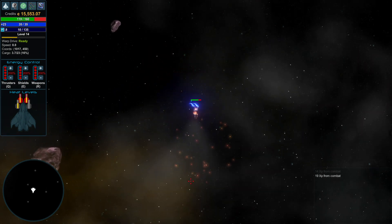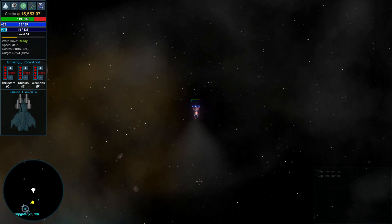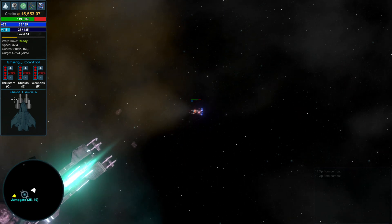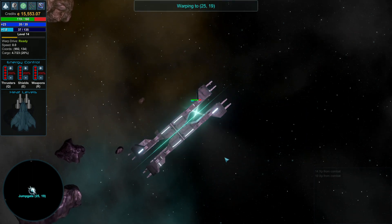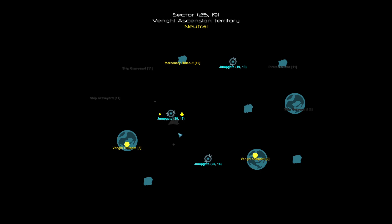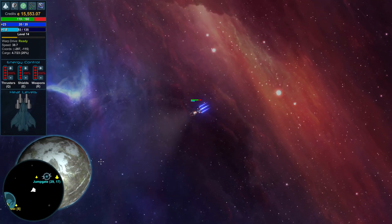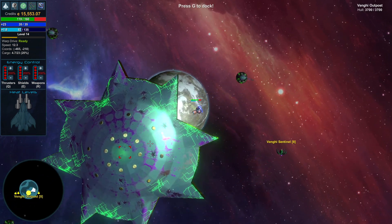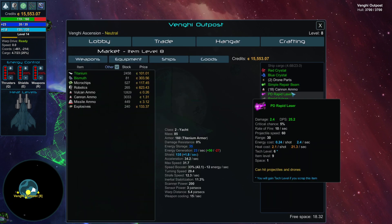That one was tougher to do. There's another one here — I want the loot, but that guy's going to probably eat me away. He kind of flew away; he might just be a normal merchant or something. I'm interested in this repair beam now. I just realized it's not going to work anyway, so I'll just get rid of it.